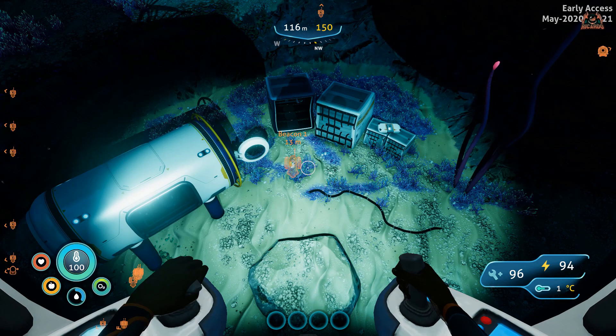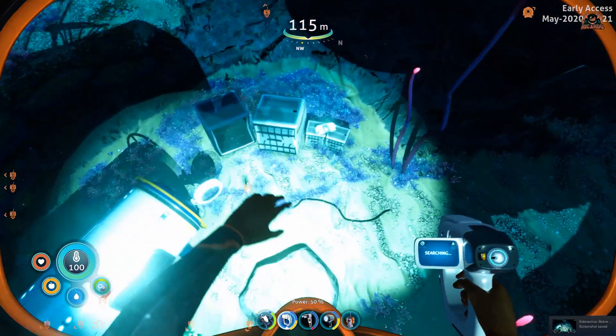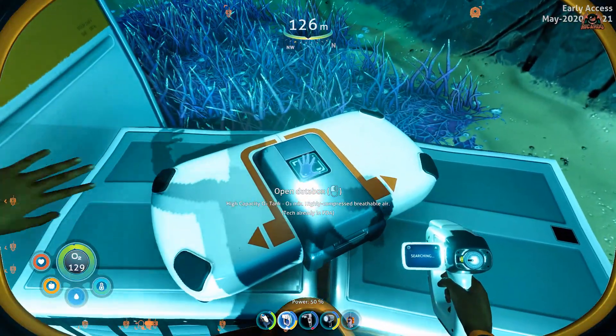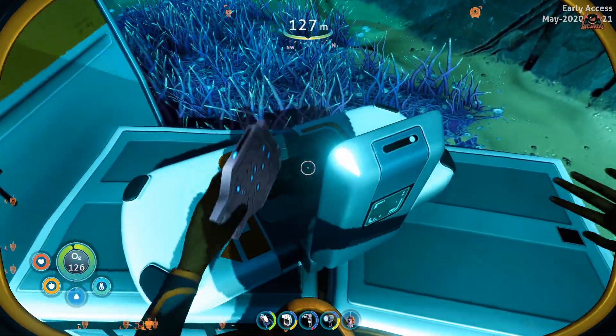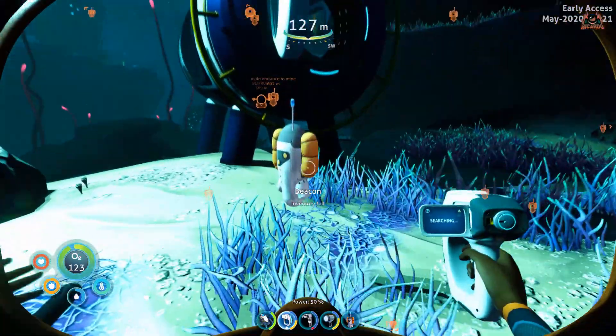Here we are — Twisty Bridges. We've got a tube with an air hatch on it. We're going to get out of our sea truck and go all the way down. There's a lockbox, a data box there. In there is the high-capacity oxygen tank, which is really useful, especially in this area.